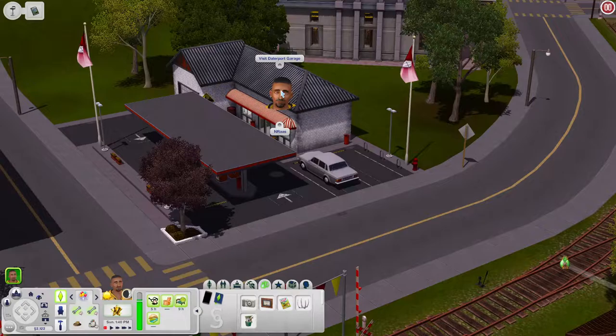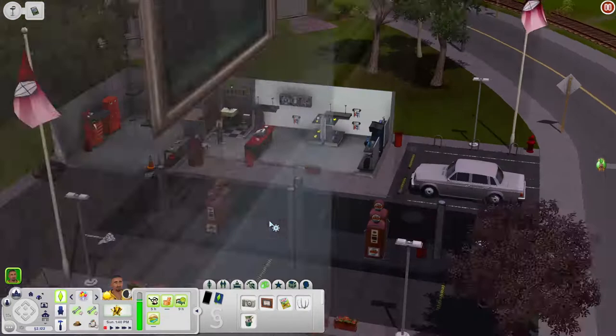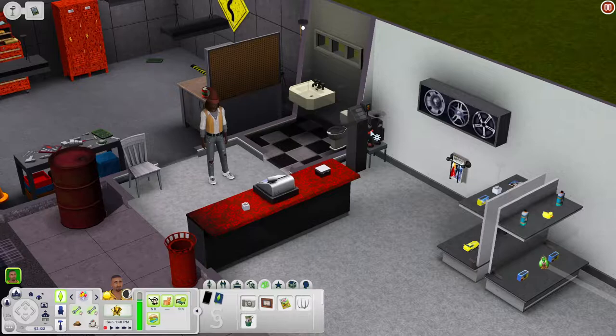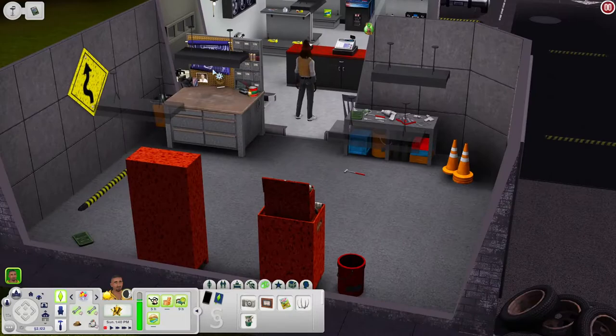Right beside the laundromat is the Delport Garage — kind of like a gas station where you can get your car fixed. Inside you have gas pumps that came with Fast Lane stuff, so you will need that pack too. When you walk in there are shelves where you can buy items, an arcade machine, a food register, a fortune cookie machine, a bathroom, and the actual garage area where you can park and work on your car. There's also an invention table.